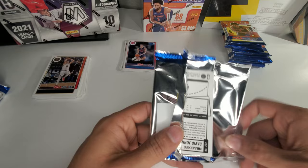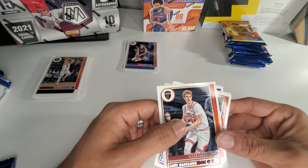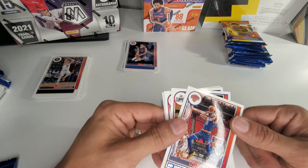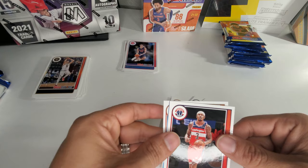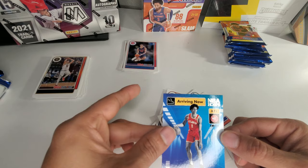We've got Ben Simmons, Terrence Ross, Lauri Markkanen, Obi Toppin, Marcus Morris, Bradley Beal. From the back, David Johnson. Pretty much every pack has a parallel. We got a Jalen Johnson — insert. Pretty cool.